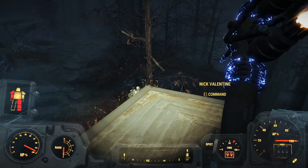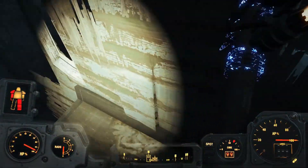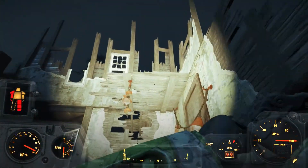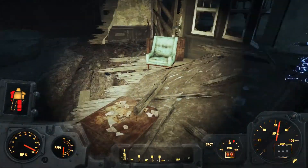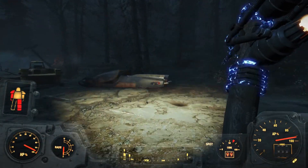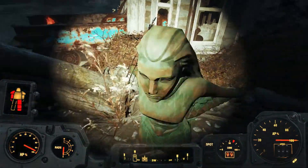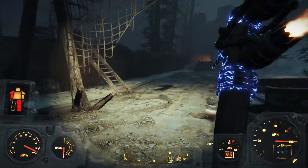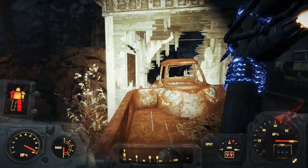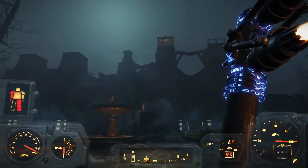What are you doing down there, Nick? Stop making noises. I feel like there's something here — oh, it's just a chair. Thought maybe it was a toolbox. Here's the turret. Let's help ourselves to its guts. Turrets have good guts.